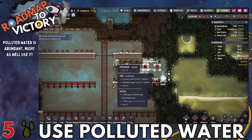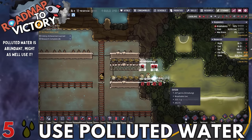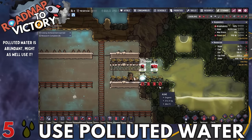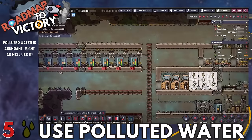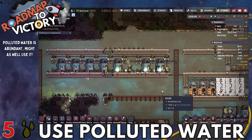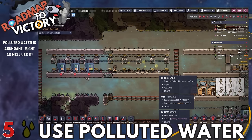Number five: start using your polluted water for oxygen. Put down some deodorizers and get access to all the random pockets of polluted water on the map. If you can get all that polluted water to gas off — which it will automatically — it turns into polluted oxygen, and your deodorizers convert that into breathable oxygen. This eliminates the need to produce oxygen from algae and lets you use the much more abundant resource: polluted water.